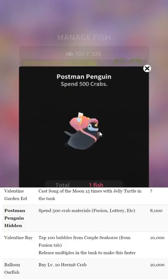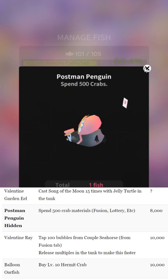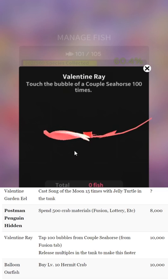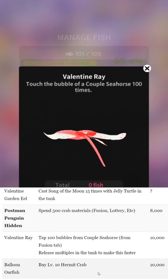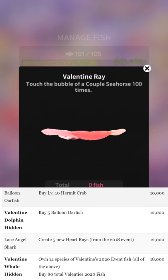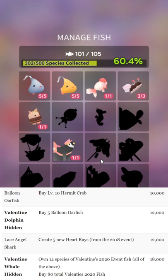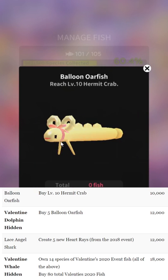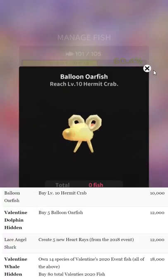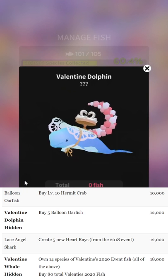Postman penguin: you can get this one early — it's a bit expensive, but you spend 500 crabs. A good way to do that is to get the hiding fish, since you have to get those for another fish in the event anyway. Valentine's ray: you need to tap 100 bubbles from couple seahorse — that's a fusion fish from last year's event. If you have them from last year you can use those, but otherwise you'll have to make new ones. Balloon or fish — also known as a condom — just buy the hermit crab at level 10, which you should always upgrade as fast as possible; it gets great returns.